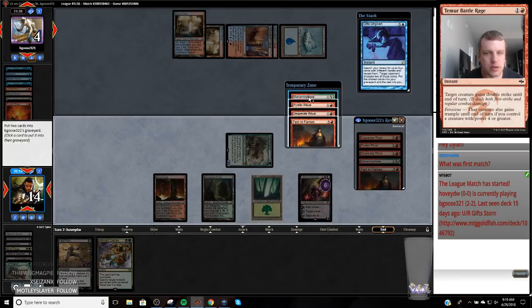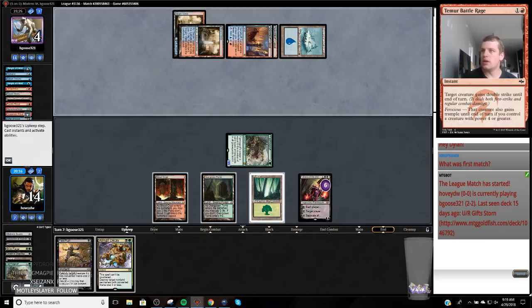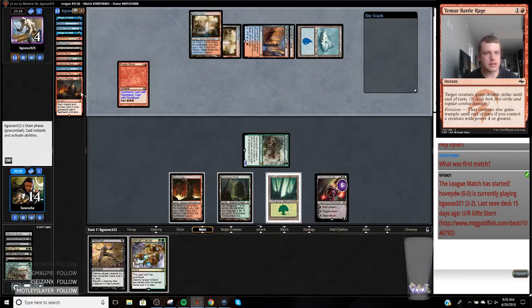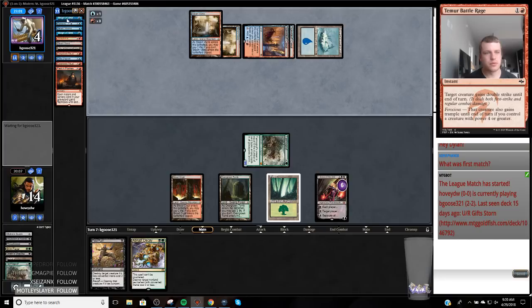We probably would have won this game if I hadn't clicked through my Grim Flayer draw. I'm just not into it this morning — not paying attention, costing me games. They get Past in Flames — then they cast all their rituals. They only have one Manamorphose, which is good. They use it now — that's interesting. I guess they have the option to Gifts for more things if they need to.